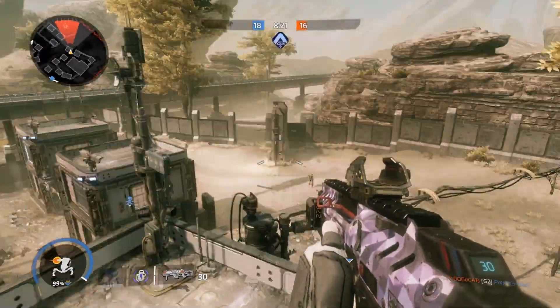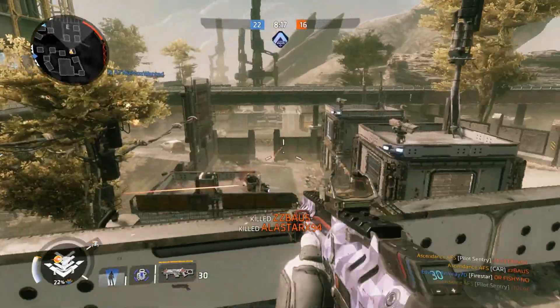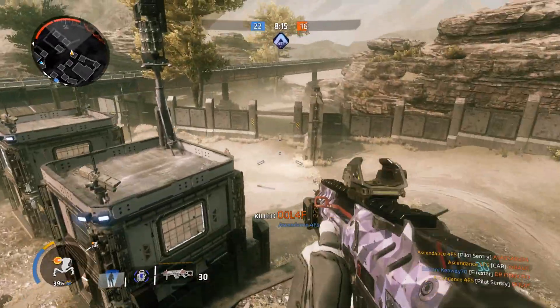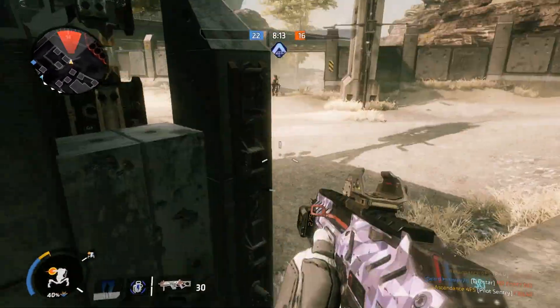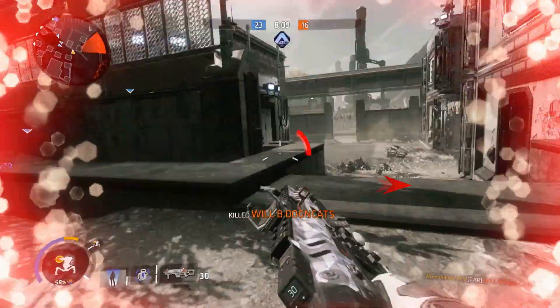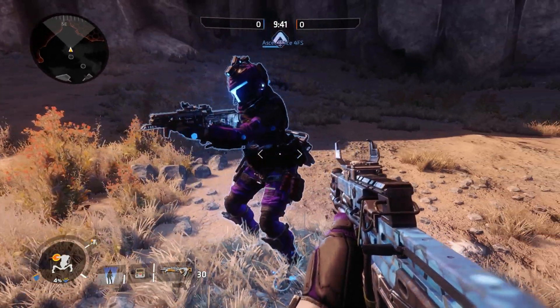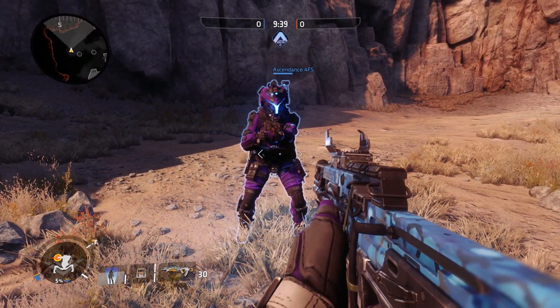It provides an amazing feeling of gratification when you perfectly deceive an enemy to their death. So what exactly does holopilot do? In short, lies and deception. It produces an exact copy of your pilot, including the name and health bar.